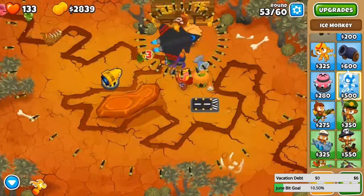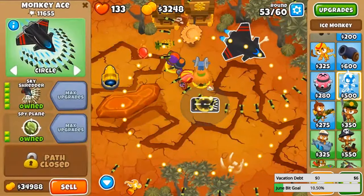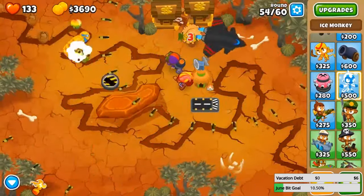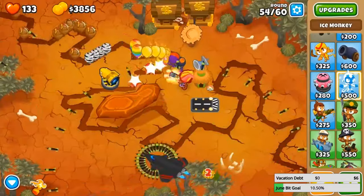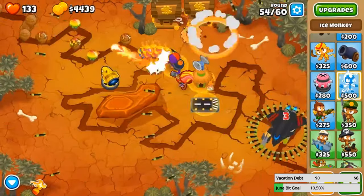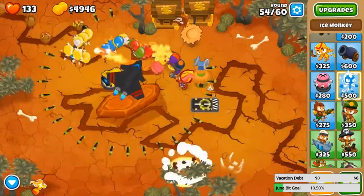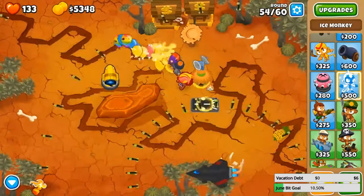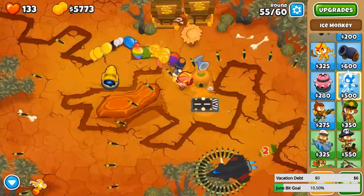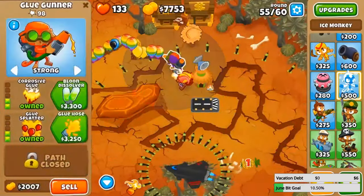Here's the Sky Shredder — forty thousand dollars into one upgrade shooting out about 32 darts at once. It one-shots MOABs — wait, is it? It IS one-shotting — are you kidding me? I don't know if that's because of the fifth tier or if that's because of the third tier by itself. Whoa! I just saw that. I didn't even know. Let's wait to the next MOAB — yeah, literally got one shot. Let me just sell these towers. Let's see how far I can go with only this Sky Shredder and Gwendolyn.